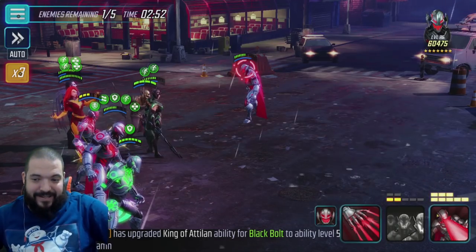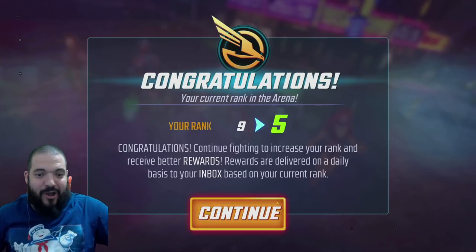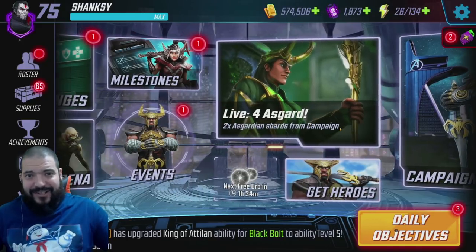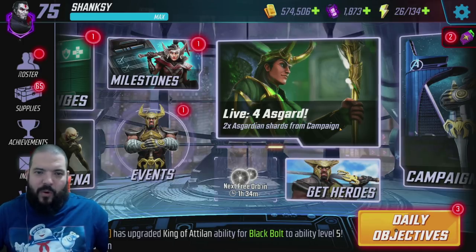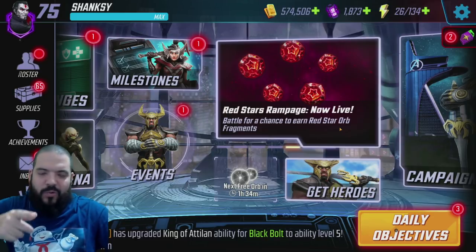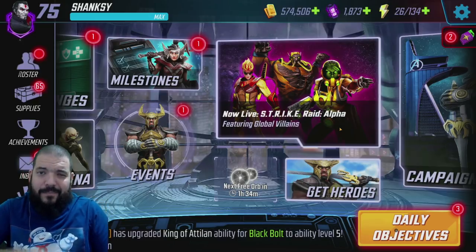We'll be leveling him up even more — at level 66 he's sitting at 41k power. You know what you need to do to unlock him. Let me know your thoughts on Black Bolt, and let me know if you managed to unlock him and what power you got him to. I'll probably do another video with a ton more Inhuman gameplay tomorrow, pairing him with Quake and trying some crazy teams. Until next time — like, comment, subscribe. You can find me on Discord or on Twitch at twitch.tv/shanksy.